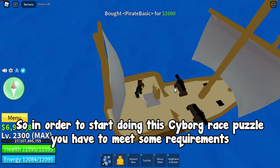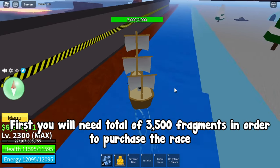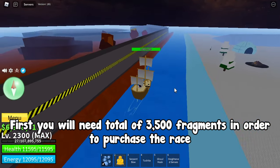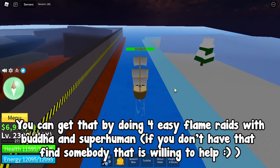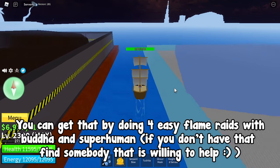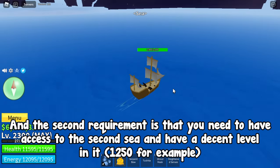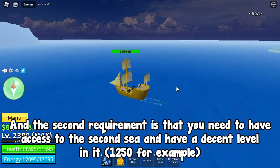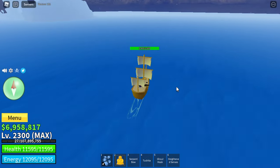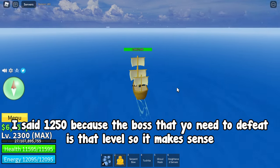In order to start doing this cyborg race puzzle you have to meet some requirements. First you will need a total of 3,500 fragments in order to purchase the race. You can get that by doing 4 easy flame raids with Buddha and Superhuman; if you don't have that, find somebody willing to help. The second requirement is that you need access to the second sea and a decent level — 1,250 for example — because the boss you need to defeat is that level.